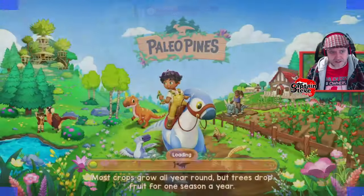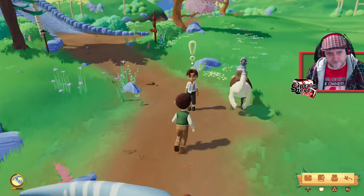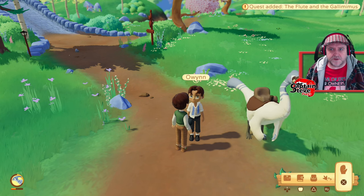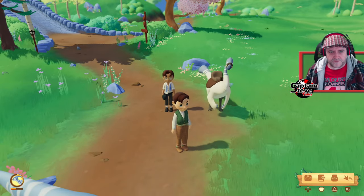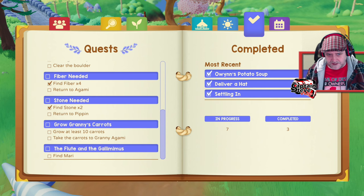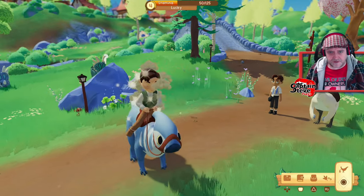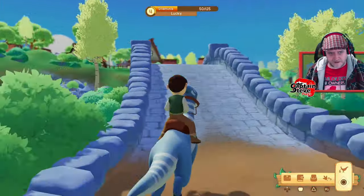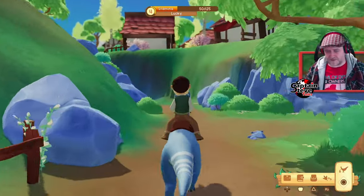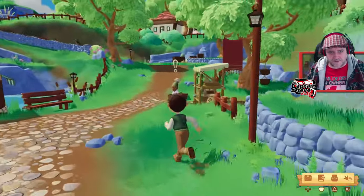I've watered everything in my vegetable garden so hopefully we'll have loads of veggies soon. Owen is out on the road — I'll get off Lucky to talk to him. He tells me about the flute and the Gallimimus — gives me a new mission. Flute and Gallimimus: find Mari. I'm not great with remembering people's names.